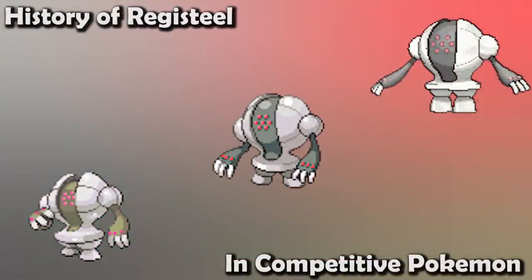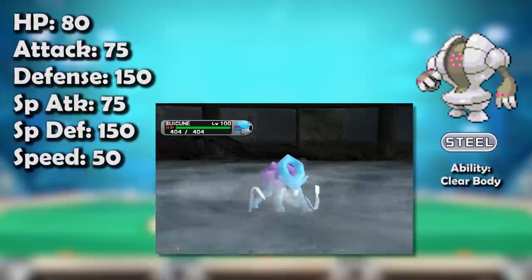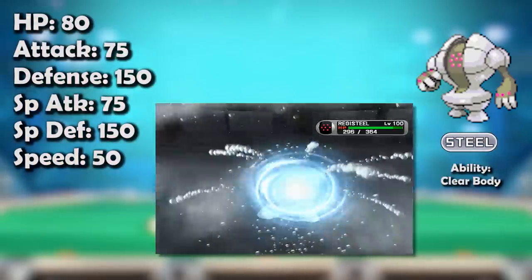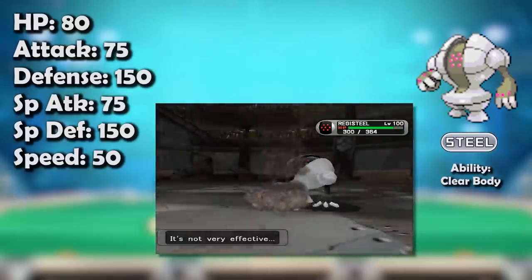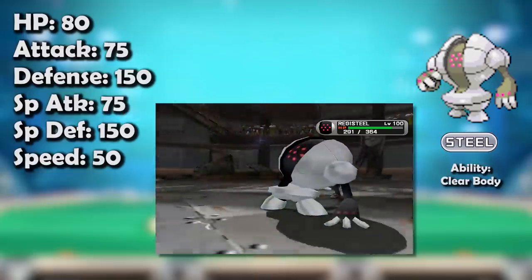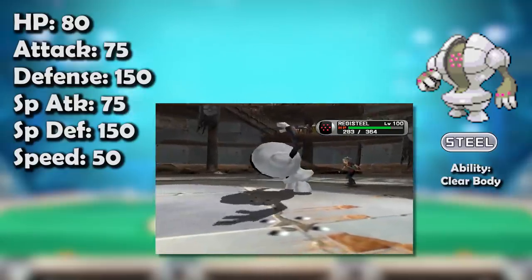So, how good was Registeel actually? Registeel was an odd case in the Gen 3 metagame — it wasn't really part of it, but it certainly had some valuable traits. Its main draw was its massive bulk, which alongside Steel's sandstorm immunity and numerous resistances to physical attacks allowed it to repeatedly shrug off common Choice Band moves like Rock Slide, Double Edge, Hidden Power Flying, Hidden Power Bug, and Meteor Mash. It could also shrug off dangerous special attacks, including Zapdos's mighty Thunderbolt.